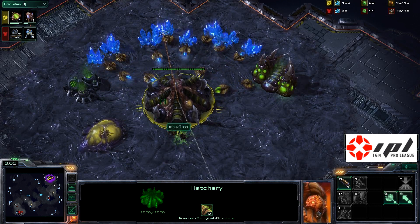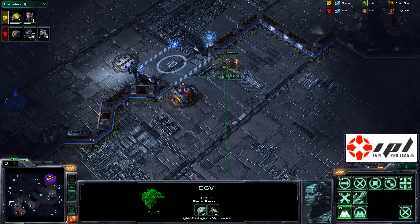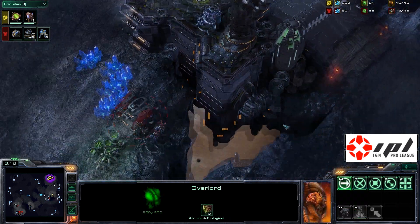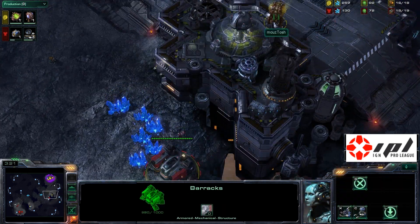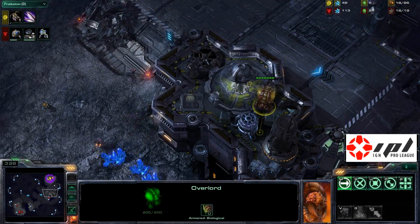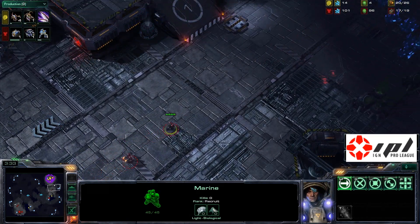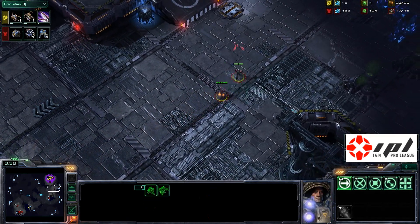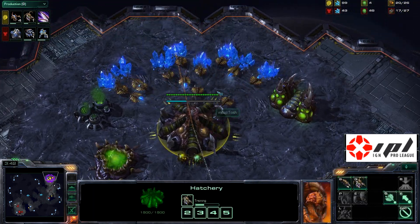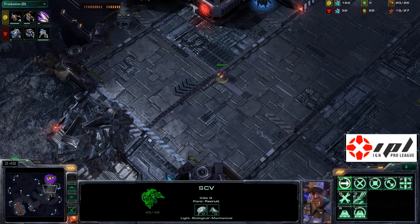It's okay because Biggs did not go hatch first — interesting on Daybreak too, a big macro map where Zergs usually go hatch first. Biggs has a very good win rate against Terran; in fact his best matchup is against Terran, with a win rate above 50%. That's probably why Mouse Sports decided to throw up Biggs — because he's so good against Terran.